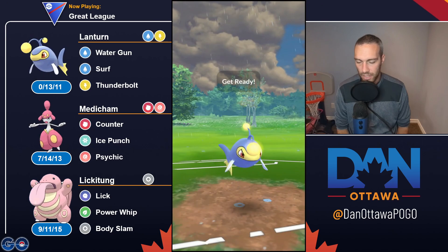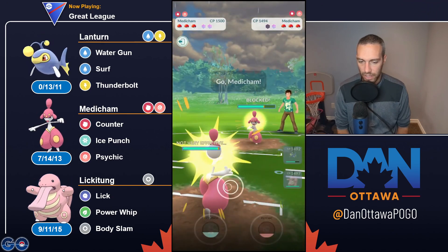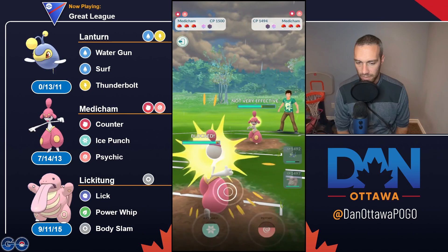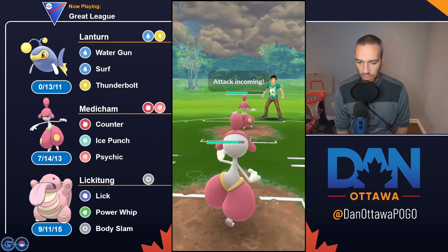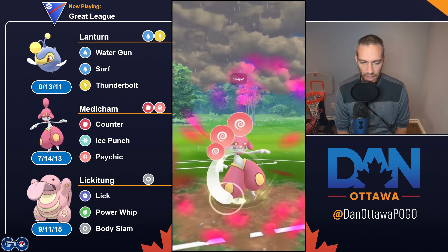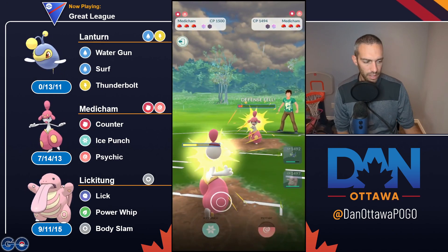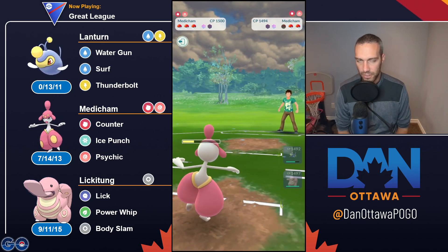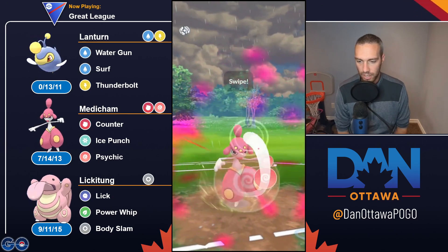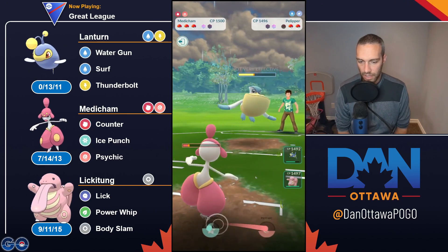I would have had an amazing matchup there with Spark - I still have a good matchup obviously because they can't throw anything at me. I prefer Spark, but I get it - if you're seeing Swamperts and other ground Pokemon, then sure, Water Gun. 95% of the time though, Spark. They're going to farm me down all the way? Maybe. Come in Scrafty - I kind of have to stay here.